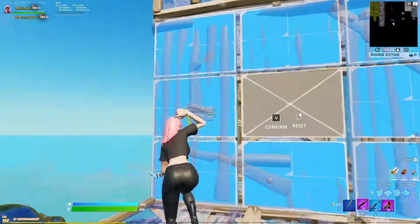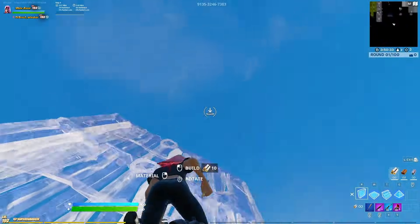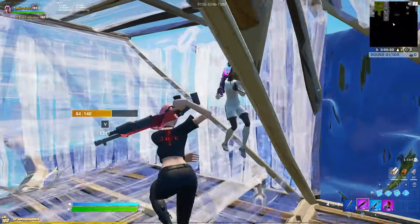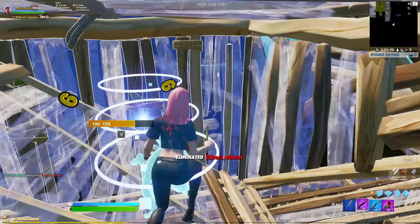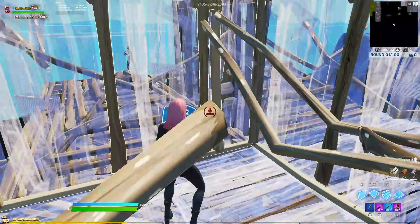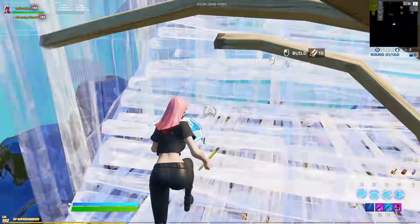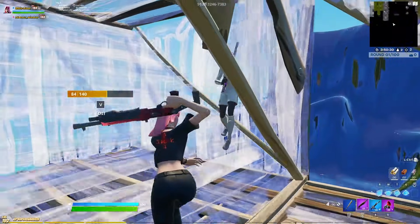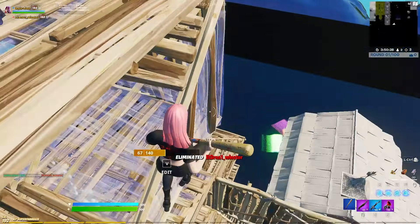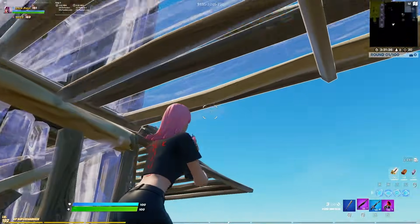This is my go-to move right here — just doing tons of high walls during build fights. Doing this will give you so many opportunities to piece control. As you saw in this fight, I did a high wall into an edit course to finish the fight. It was at this moment where I saw the opponent through my wall and then I was able to track their movement and get them piece controlled. I constantly do high walls in arena and hopefully this video will help you understand them a little more.